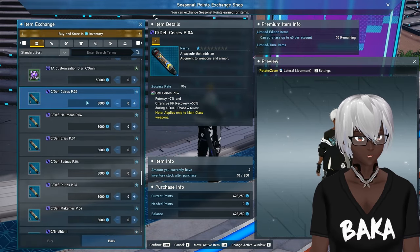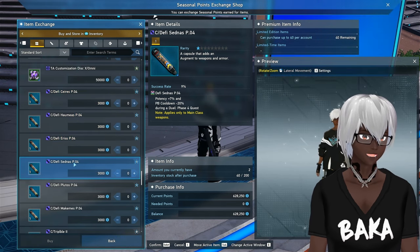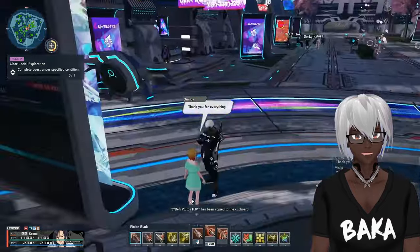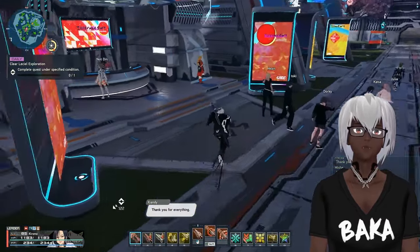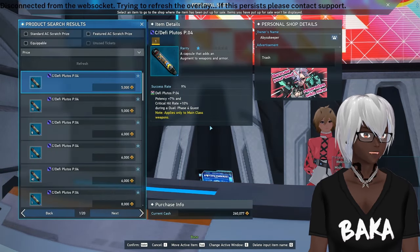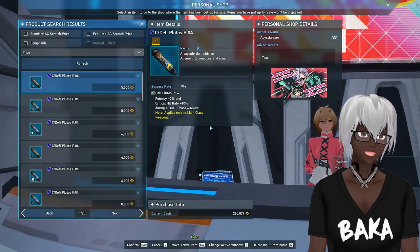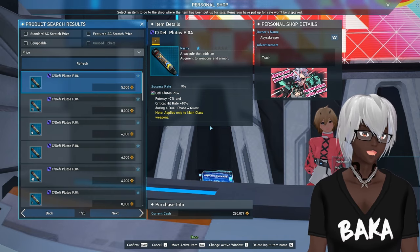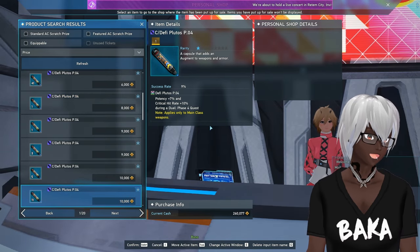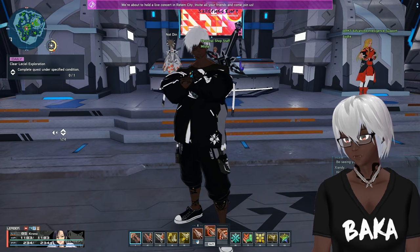I plan to make these so I kind of took for granted what they all do. Let's check: offensive PB recovery, increased PB attacking, damage resistance, PB cooldown, and potency floor. Let me check the crit rate one — that's usually the most expensive and can help gauge your overall cost. The crit augment is about 5k, so honestly if you have the extra money and don't want to deal with farming the extra points, you could skip buying those augments — saving about 760k — and just purchase them outright from the market.